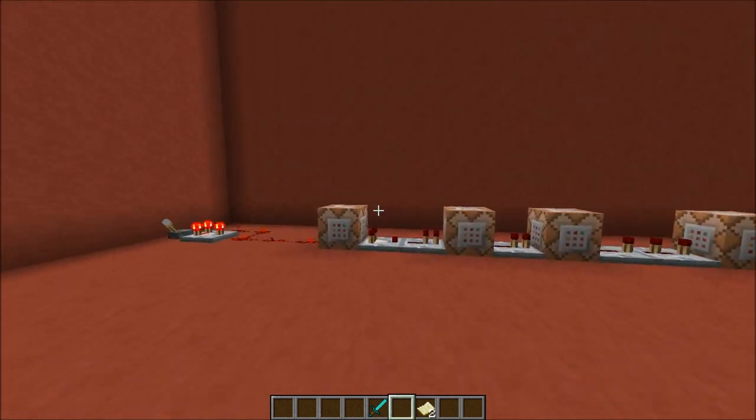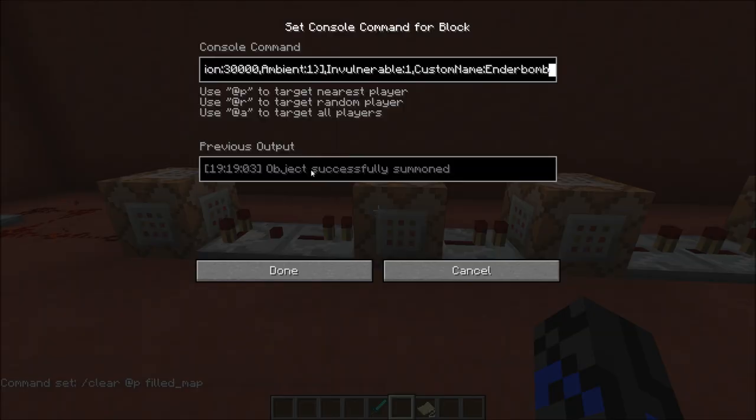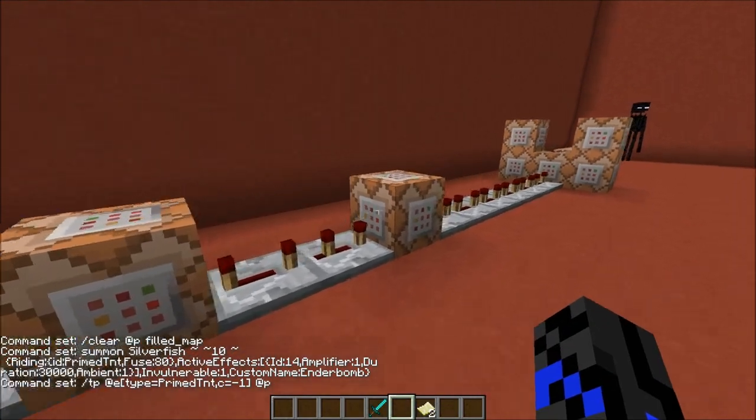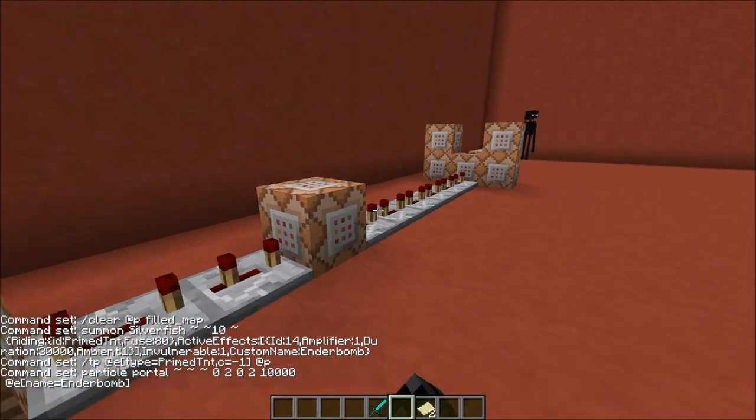How this works is the clock is trying to clear a filled map from your inventory. When this is done, the Prime TNT is then summoned along with a custom Silverfish on it. The Silverfish's name is Ender Bomb. Next, it's going to teleport this Prime TNT to the player, and the portal particles are going to be applied to the TNT.